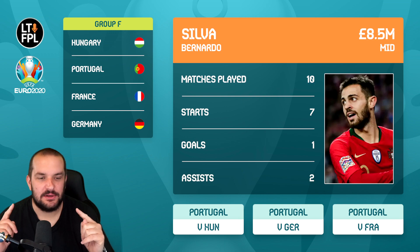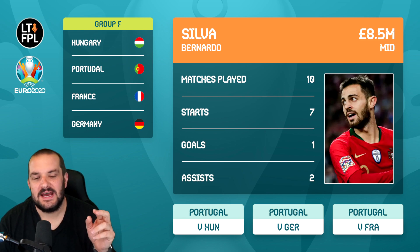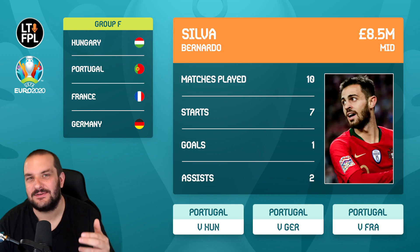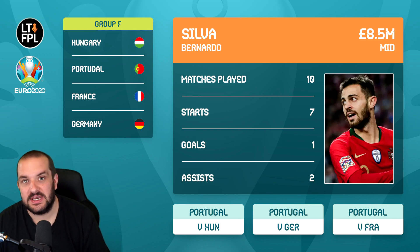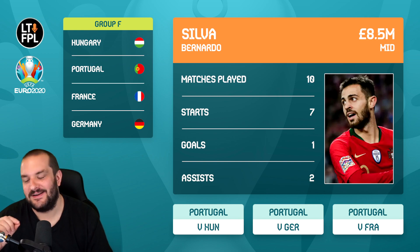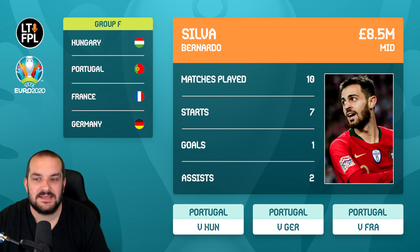The Portugal team is looking really decent, and unlike Germany and France they don't have a poor opening fixture — they have a good one against Hungary. I almost put Guerrero in, the left back for Portugal who is very attacking, but looking at returns for country, Cancelo is right up there. Although Guerrero is the differential, he also costs more than Cancelo, and Cancelo looks fairly nailed. So I didn't put him on the list. Instead I put Bernardo Silva — he's not as flair a pick as Jota at the same 8.5 million price, but he gives you guaranteed starts. He's only two percent owned.